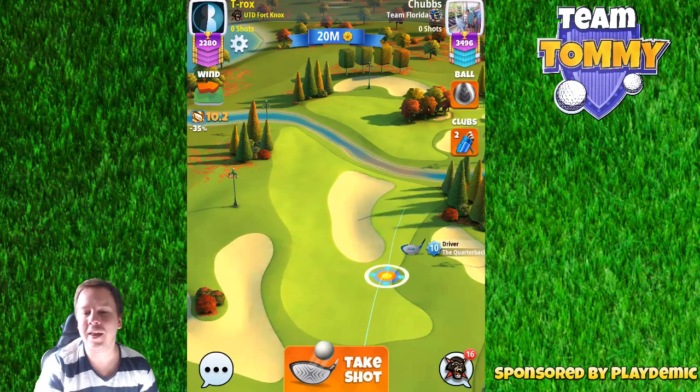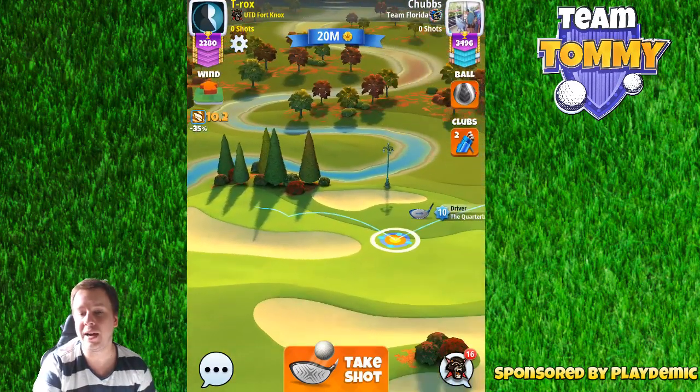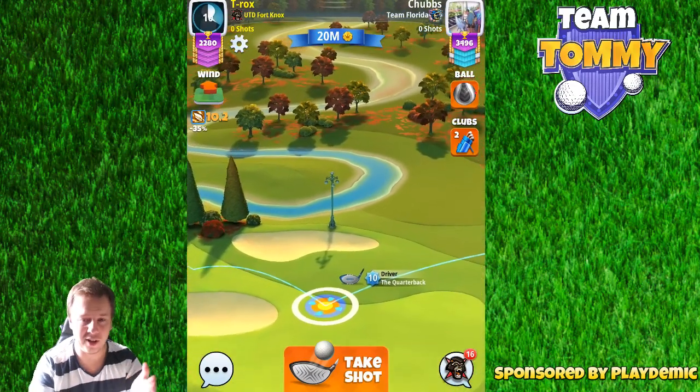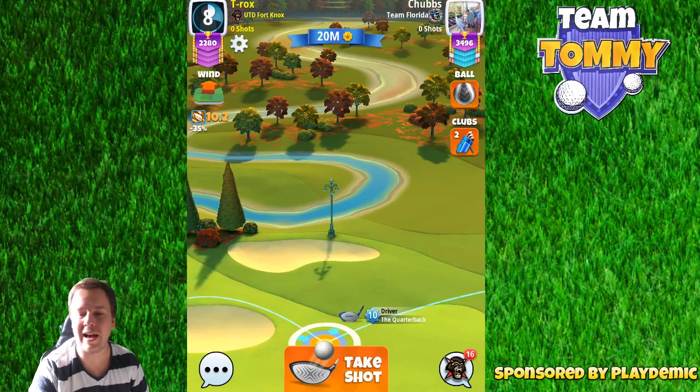Here we're going to start with a 10% over adjustment, max side spin, and rely on the ball guideline. The quarterback is a perfect club here to actually get to where we want to. This video is sponsored by Golf Clash and Playdemic.